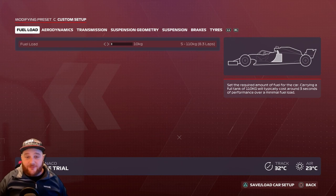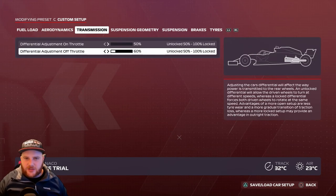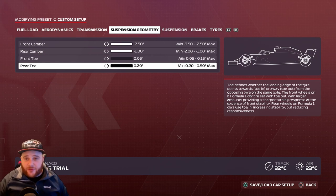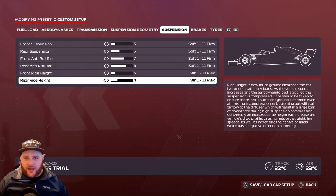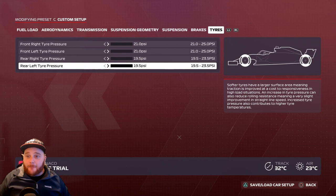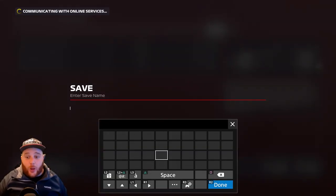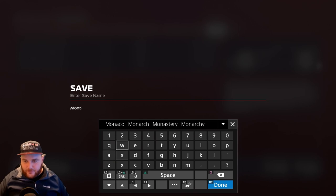Monaco setup: Aerodynamics — front wing 10, rear wing 11. Transmission — 50% on-throttle, 60% off-throttle. Suspension geometry — 2.50, 1.0, 0.05, 0.20. Suspension: 3, 5, 7, 8, 3, 4. Brake pressure 100%, front brake bias 50%. Tire pressures: front 21 PSI, rear 19.5 PSI. Monaco has a lot of turns and barely anyone finishes online races — you'll need a good setup and some luck.